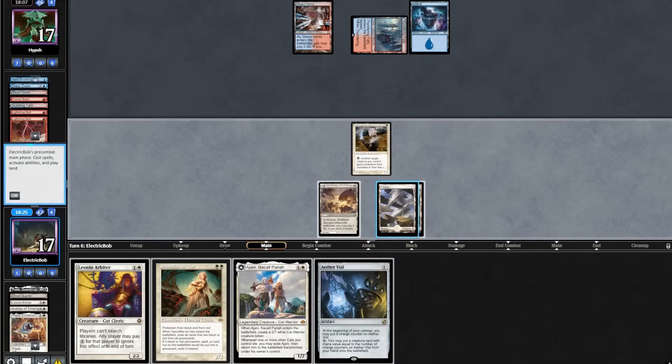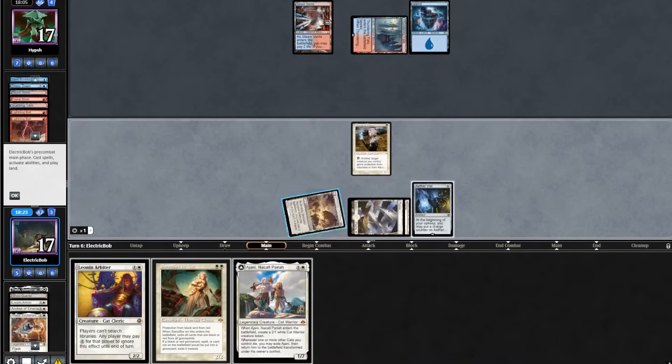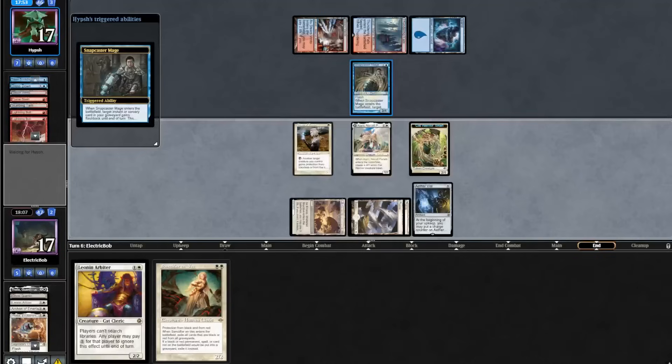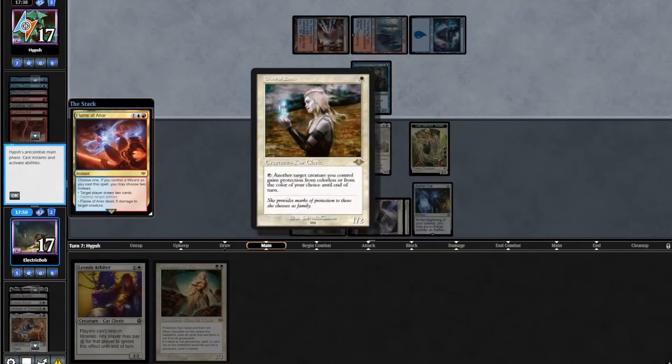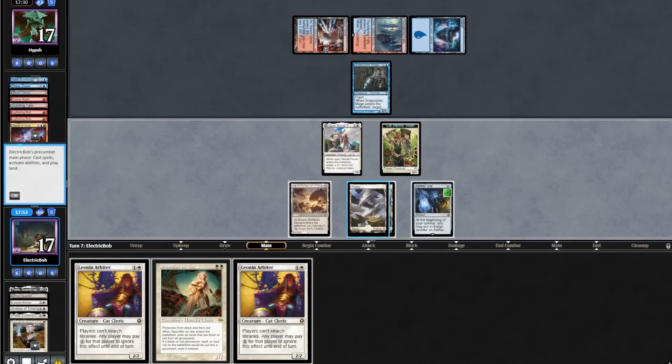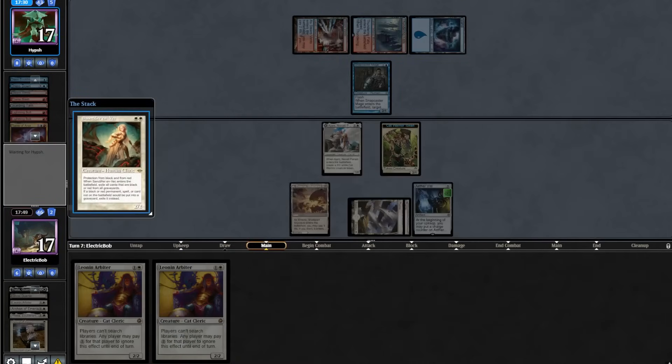No land for the opponent, so we cast our Filia on their end step, which meets a Lightning Bolt. We topdeck a Vial — good draw, play it out. Then cast our Ajani, which also resolves. On our end step they flash in a Snapcaster Mage, untapping and killing our Giver and drawing 2. No land from the opponent — that's sweet. We tick up our Vial, play Leonin Arbiter, and take this moment to resolve our Sanctifier.